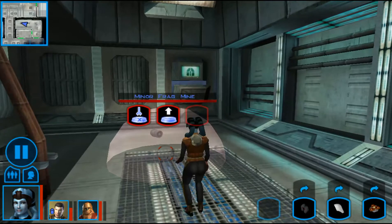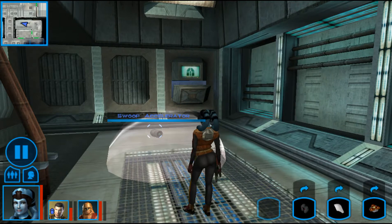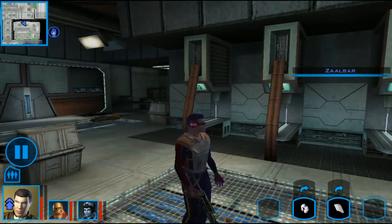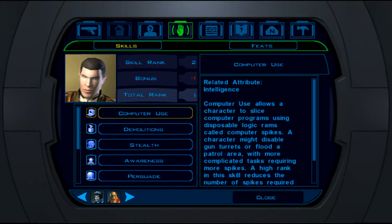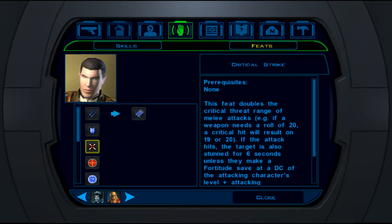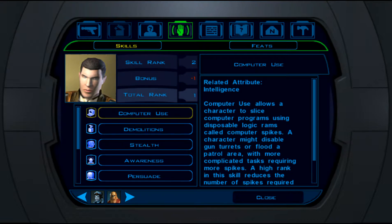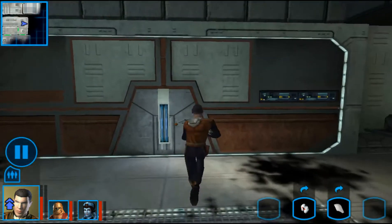Actually, this fight went pretty easy for me — maybe because of those critical hits and stunning. Let me read that: the targets also stand stunned for six seconds unless they make a fortitude save. That is very, very handy — as we saw. Easier than I thought.